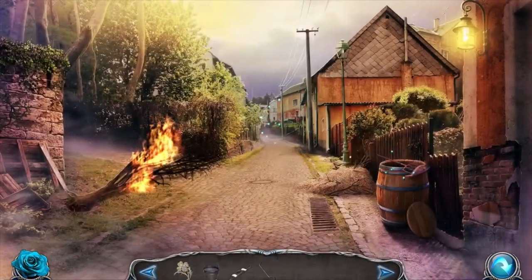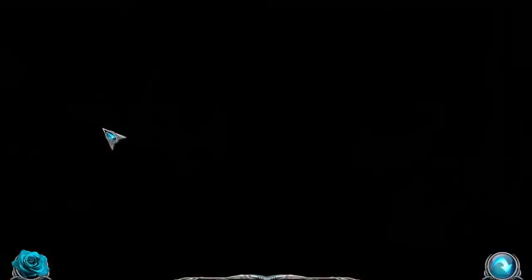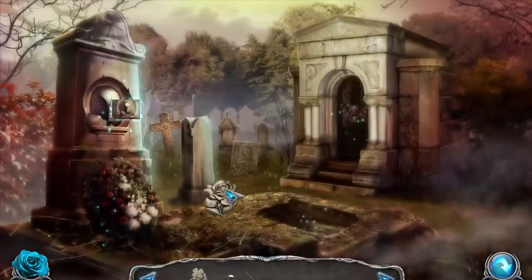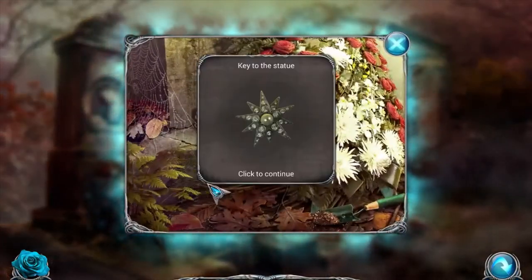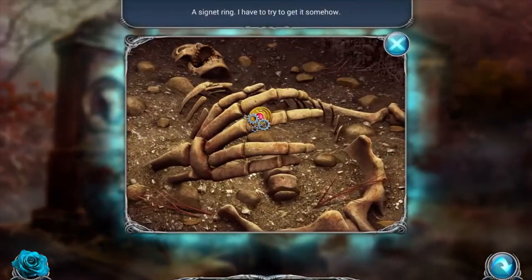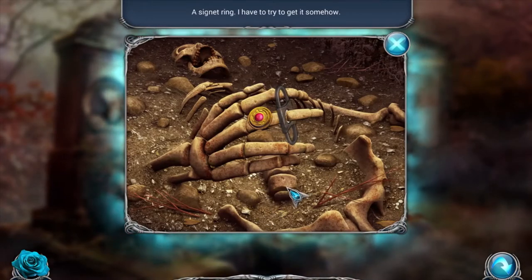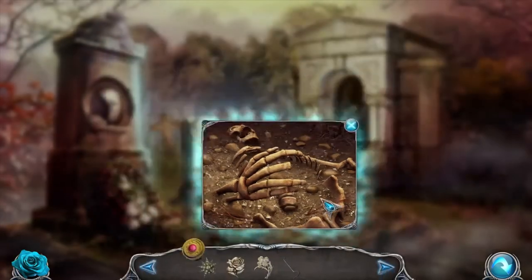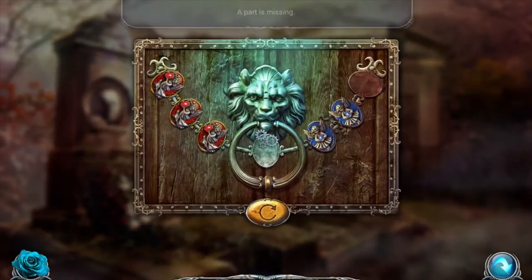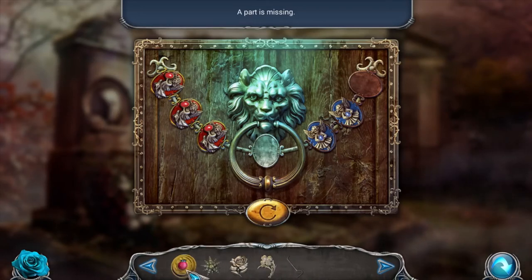Oh, water - we can put the water on this. Oh, we can go over to the graveyard. Shop window key - oh, we have to have more. Key to the statue. A signet - we have to try to get it off somehow. We got the bone chopped off. A part is missing - doesn't look like we have it.